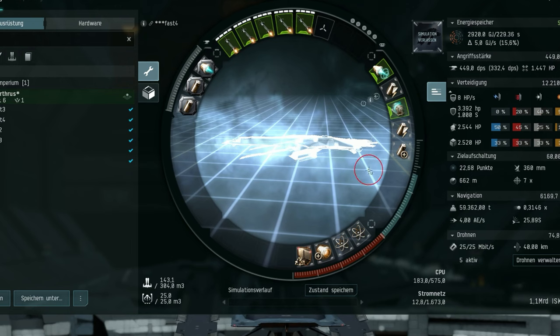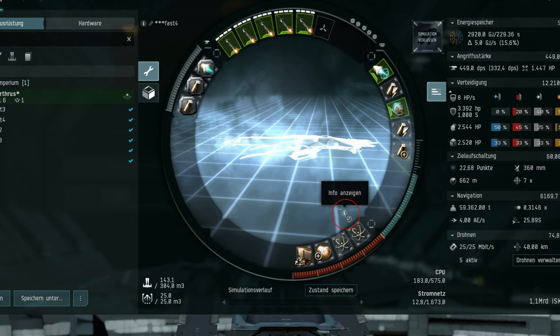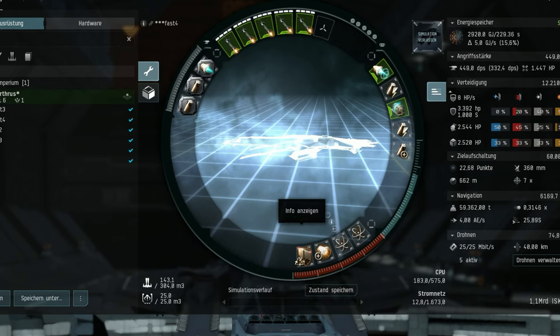I fitted two reactor control units, an overdrive injector system, and two ballistic control systems. If you want higher DPS, you can use the Navy version, but the difference is not significant. It's more worthwhile to use Navy drones, as they have a greater impact and bring a bit more DPS output.